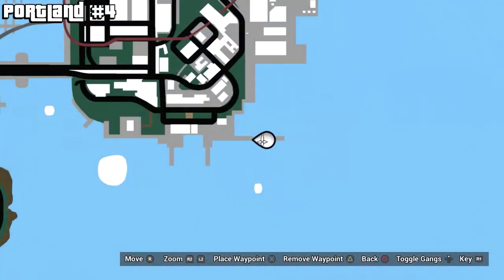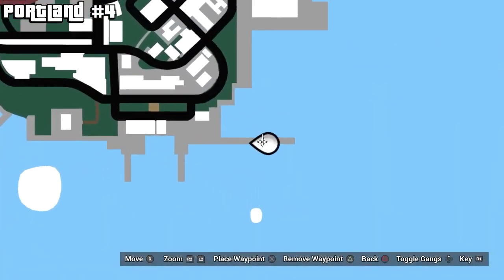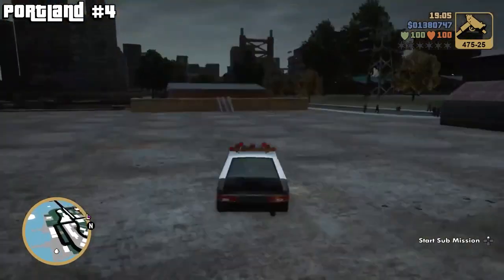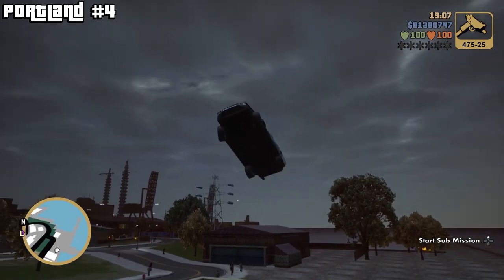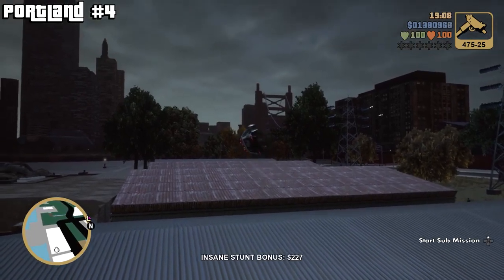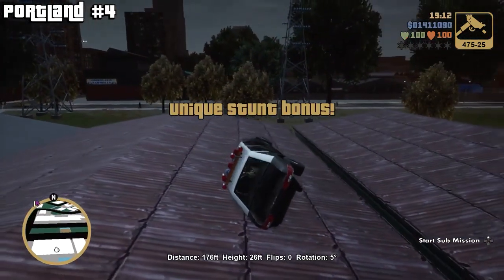I recommend a cop car or a Banshee — those are usually the best ones for Portland because there's not many sports cars. The next one is here on the docks, so you can pause on the map if you need to. For this one, usually as long as you clear the first warehouse it'll register. Just make sure you're checking after each one, because the last thing you want is to go through all of these trying to figure out which one you missed.